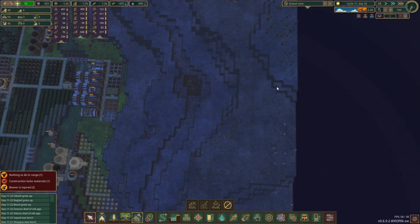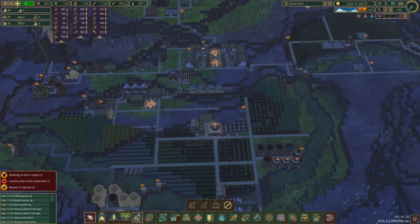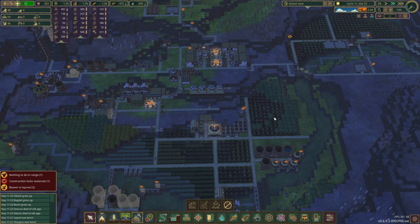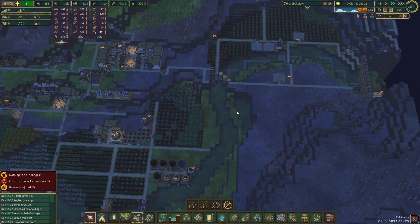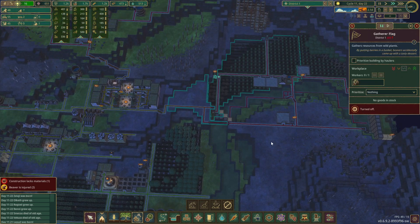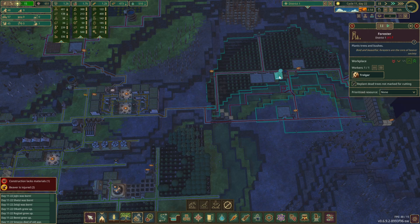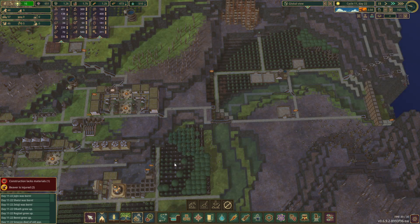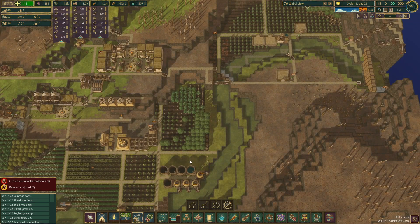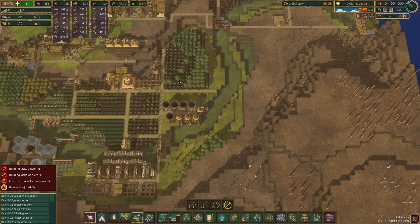We could get up here to the top and do the same thing along here, because we're gonna need mills. I want to get the pastries up and running — we now have cattails in stock, so we could turn that into cattail flour and get some bakeries up and running. Once this is complete, I'll open that one up and we can remove all these trees and then get our wheat farm in.